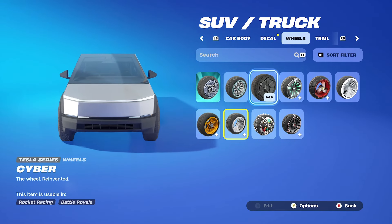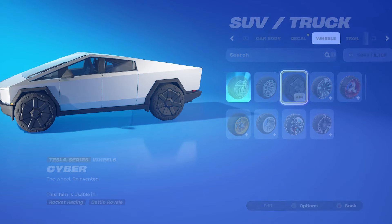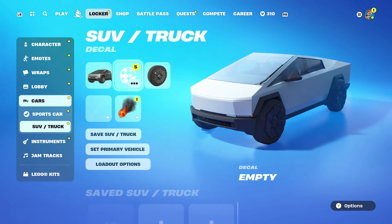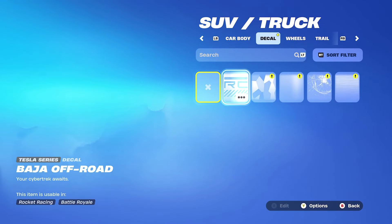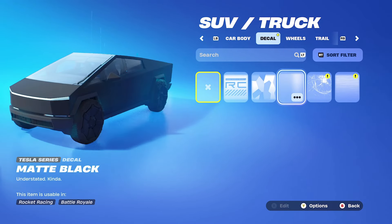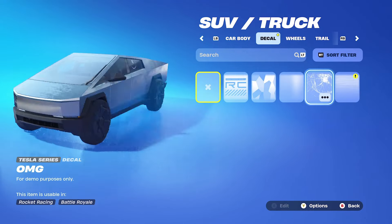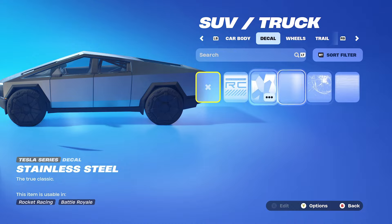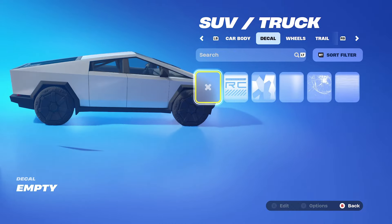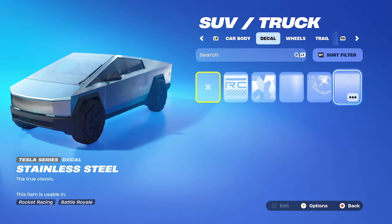I think we're going to have to go with the Tesla Cybertruck wheels, of course, to do things accordingly. As for decals, we got the Cybertruck one, the Cybertruck ammo, the matte black which does look pretty cool, the broken window, and the stainless steel. I definitely like the stainless steel — it looks more realistic compared to the cartoony look. So I'm going to go with that one.